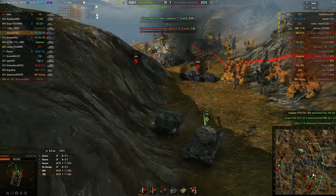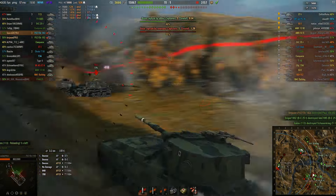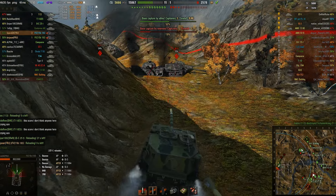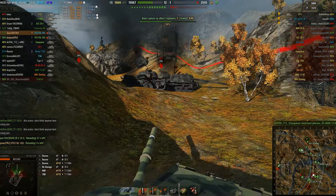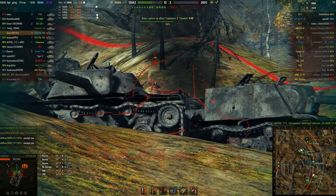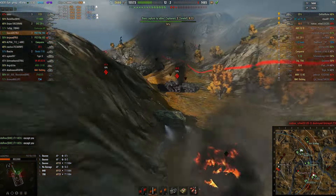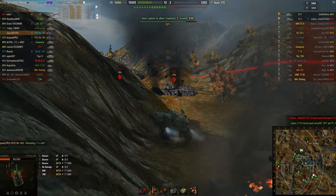We fired our armor-piercing round with 310 millimeters of penetration at the roof of an IS-3, which in spots has upwards of 20 millimeters of armor, and it just ricocheted. That's okay — we've got time before the base gets captured, with our 22 to 25 second reload, to fire another one at him. This time aiming right above the gun where that 20-millimeter spot is — and it bounces too. We've got 20 seconds left to reload, and only 12 seconds until our allies finish capturing the base.